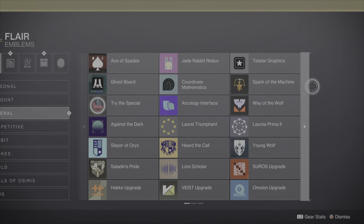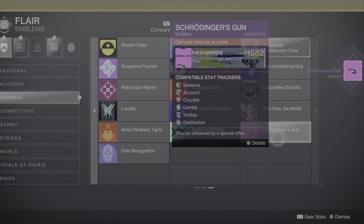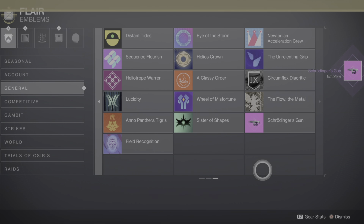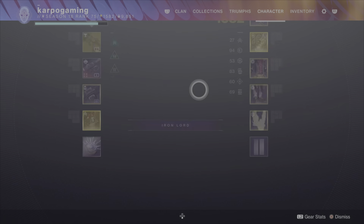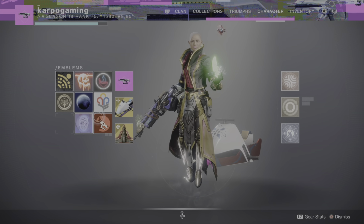Head over to bungie.net, redeem the code, and oh boy does this emblem look fantastic. Once you redeem the code, you basically just need to go in-game and reacquire it. Log back into Destiny 2, head over to your flares after you log in, and select that bad boy and make sure you reacquire it.